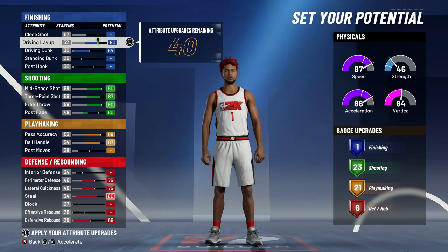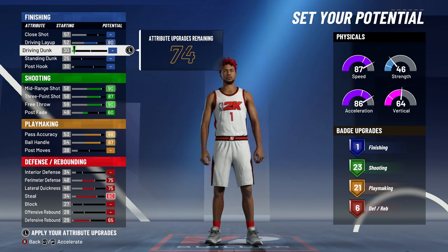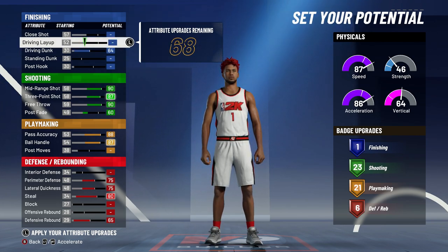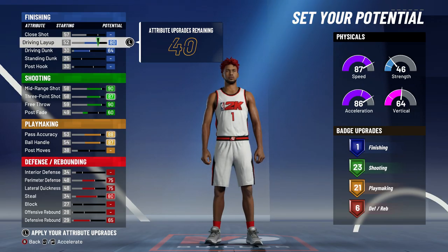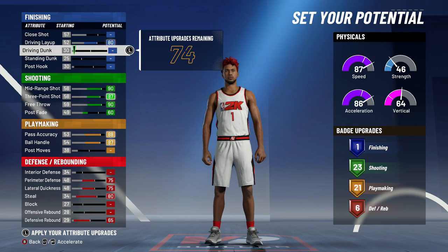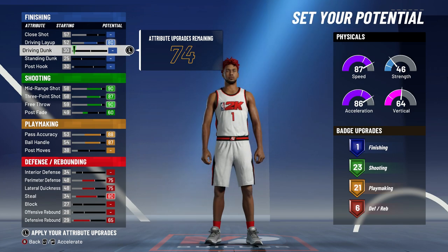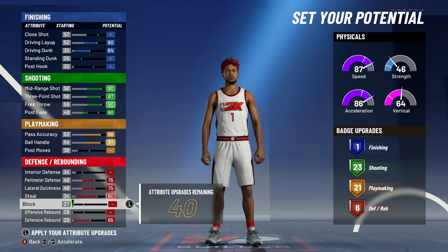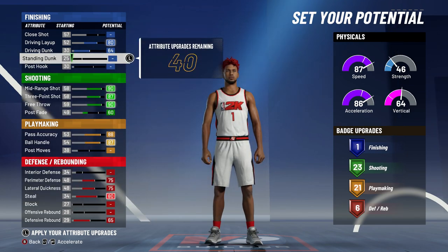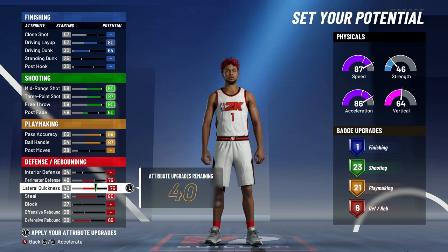What we need in finishing is driving dunk and driving layup — those are the most important things. A lot of people when they make their play shot build just don't upgrade driving dunk at all, or do the opposite and don't upgrade driving layup. Trust me, I know you're not going to be driving a lot as a play shot, but having the ability to dunk and finish is very important. If you're running a play shot with a 30 driving dunk just because you wanted some extra defensive badges, that is not going to be good. So max the driving dunk, max the driving layup. With 40 attributes remaining, I'm going to put all of this in defense.